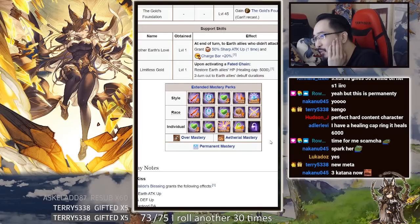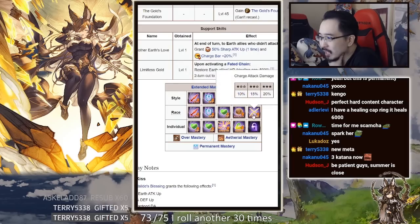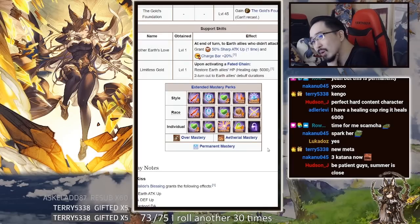She already has 300 defense from Goal's Foundation anyway, so the important nodes are these three. Ougi damage can be okay but she already has so much. Just put defense and HP — you have about nine more points to spare, mostly using the defense/HP tree.